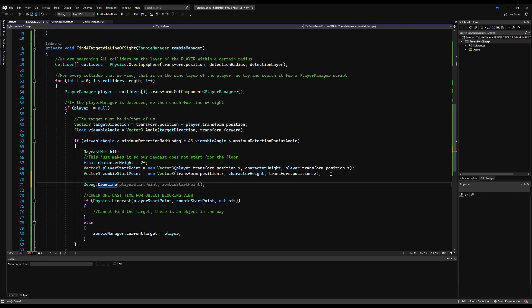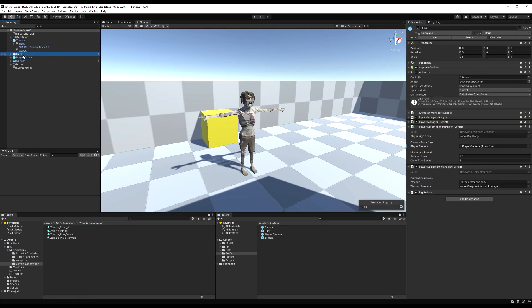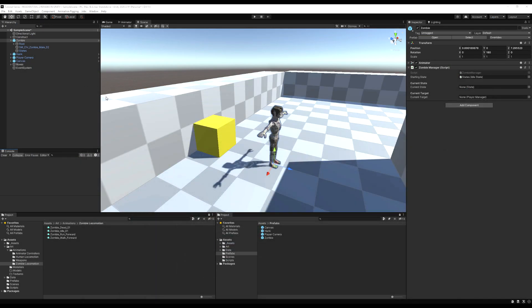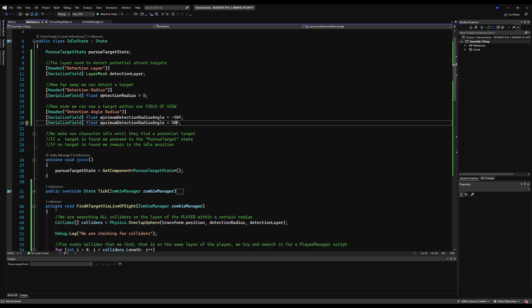I'm going to add a Debug.DrawLine so we can see this line, from the player start point to the zombie start point, in Color.yellow. Then I'm going to add a new layer called Player, assign it to the player game object, and make sure this detectionLayer is set to Player on the zombie's idle state. I'm going to set the detection radius to 30 to make it really large, and make the minimum minus 50 and maximum 50.